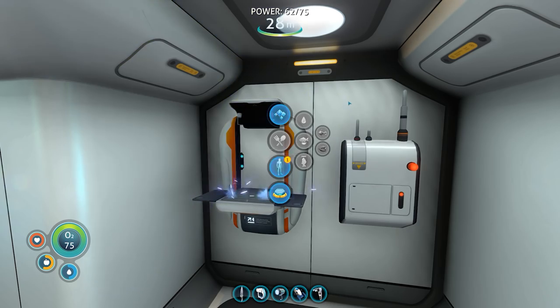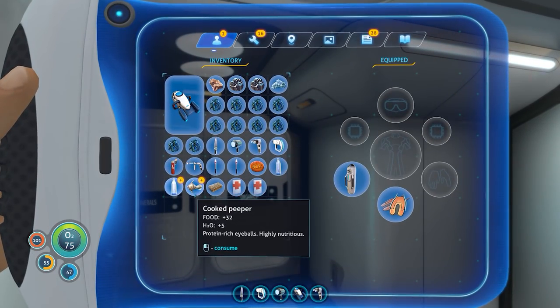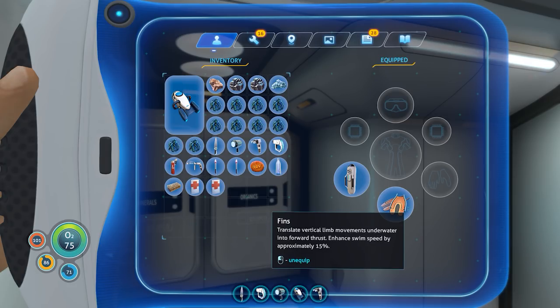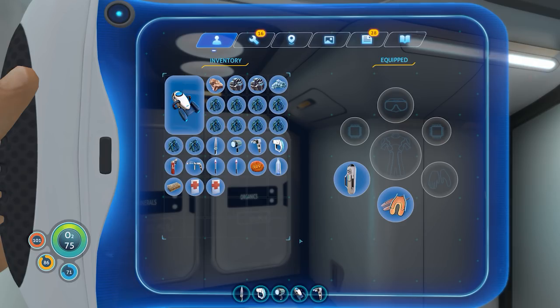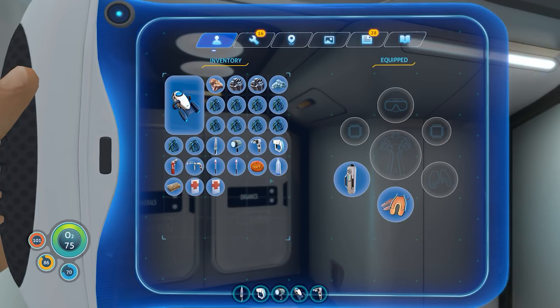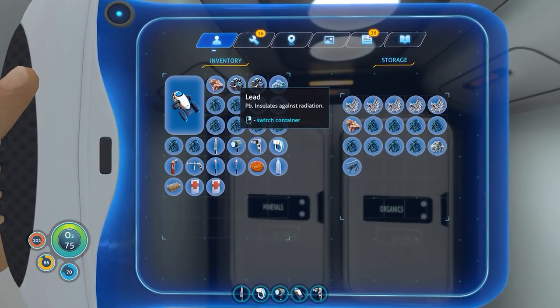We want some food and we want it now. Hooray, we've done it! I kind of want to get the radiation suit because I feel like fixing the Aurora would be step two — just to get rid of the radiation, and also to get stuff that's there. Logically, if I was a survivor I would go for the thing I crashed in to scavenge resources. Let's go for that. But for now I'm going to store some of this.